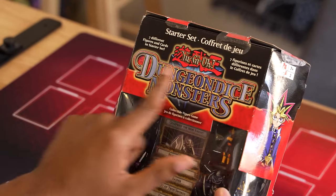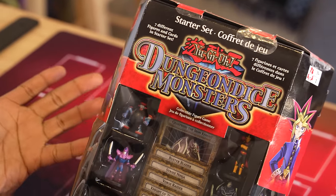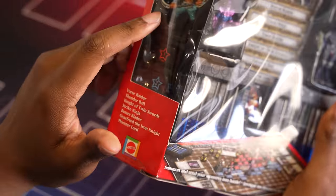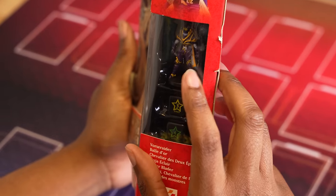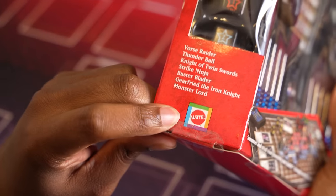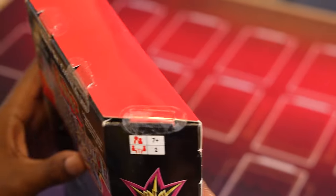Alright, guys. So here it is, Yu-Gi-Oh! Dungeon Dice Monsters. There are seven different figures and cards in this starter set because there are boosters for this - they're all long gone now. You can find them on eBay, I guess. We have a list of monsters: Vorse Raider, Thunderball, Knight of Twin Swords, Strike Ninja, Gear Freed the Iron Knight, and the Buster Blader. It looks like they wanted at least one iconic monster for Yugi and one for Kaiba. Let's give this relic an open.